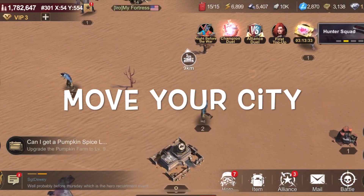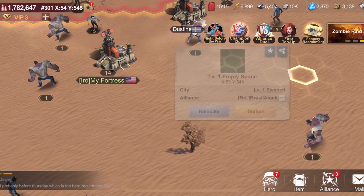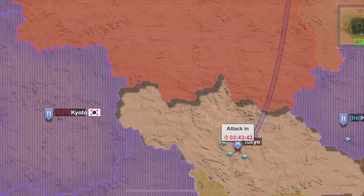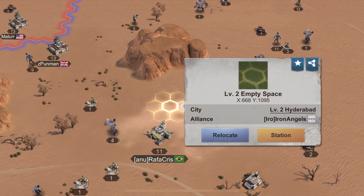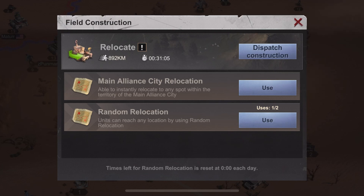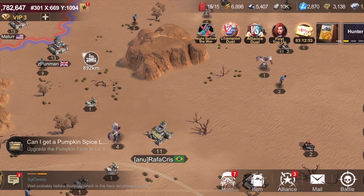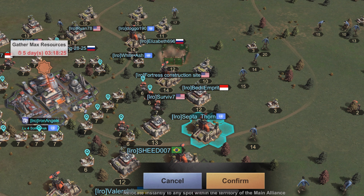Moving your city is a very fundamental part of the game. There are three ways to do so. The first is normal construction. This will take some time depending on how far you are from the location you want to go. Click on the place you want to go and then click relocate — three options will pop up. For the first option, click dispatch construction and it will send a construction truck to the spot. Depending on the location, it could be a 2–4 hour wait time. If you are in your alliance's territory, it will take around 8 minutes to complete.